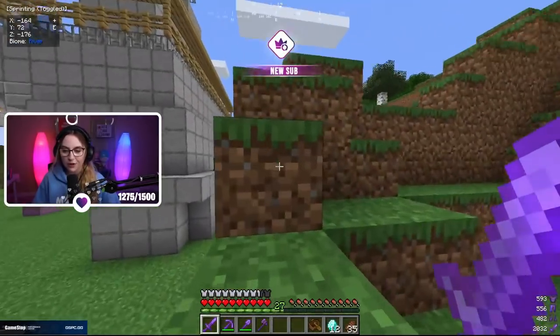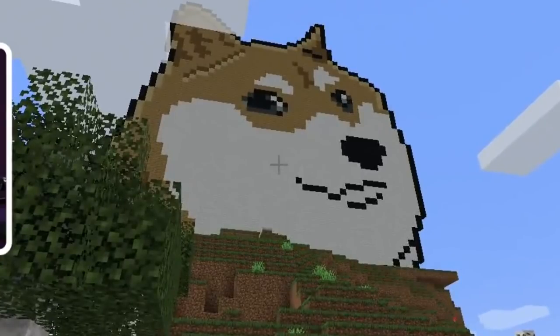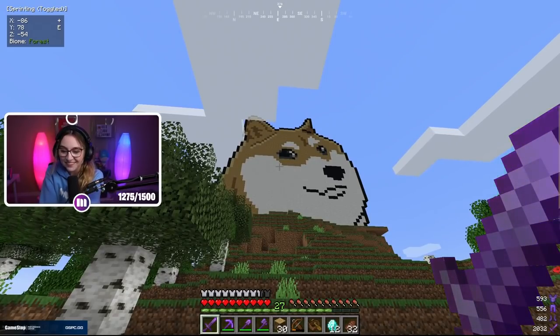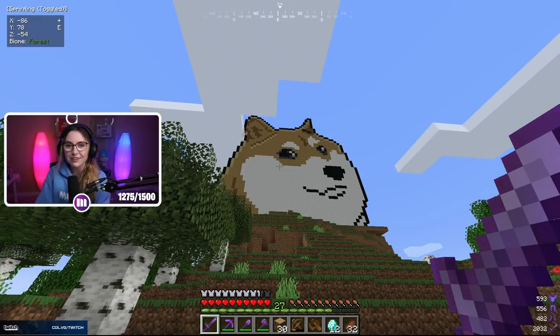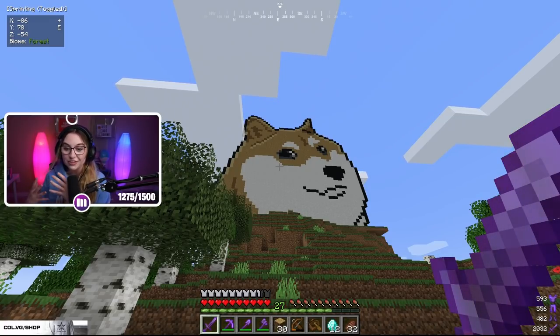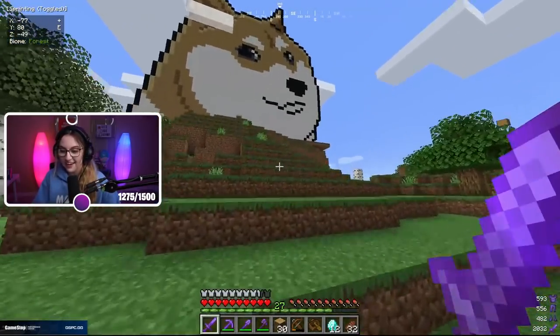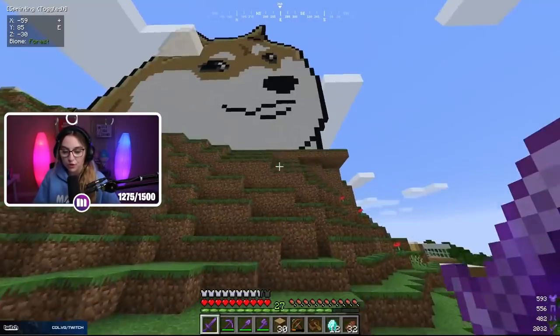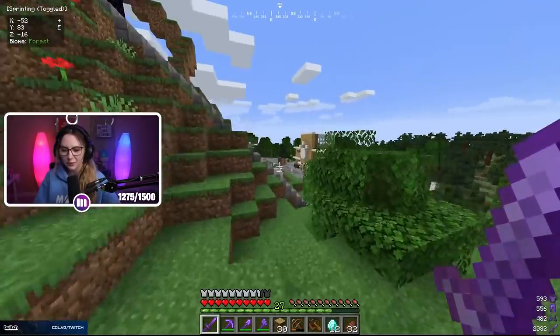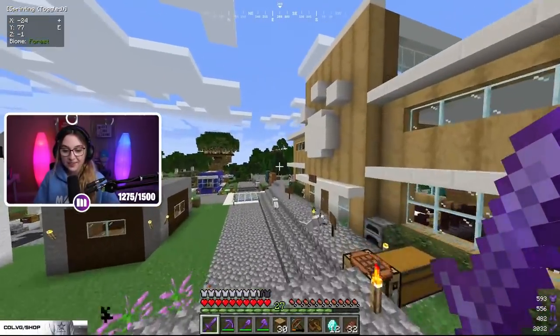Next up on the tour I'm going to take you over to our spawn, located at coordinates 0, 0. As we head over to spawn, you can see this massive Doge, built by the one and only FaZe Orba. I don't know if he posted a YouTube video of it — let me know in the comments. I saw this for the first time when I was just grinding the Netherite race off-stream, and my jaw dropped. I've never seen anything like this in Minecraft before — it's absolutely insane, he did an amazing job.